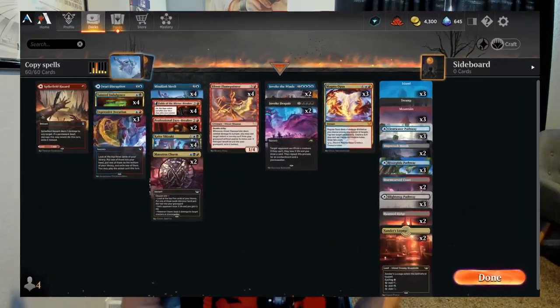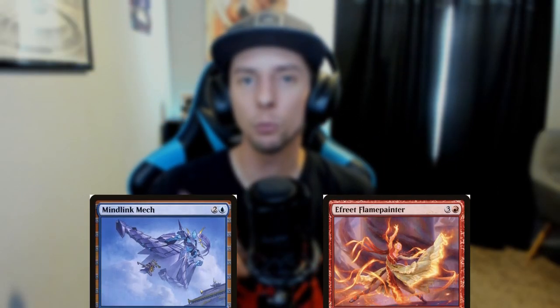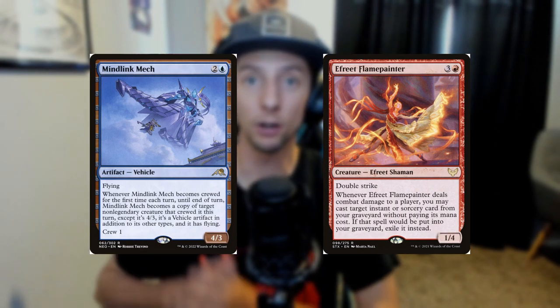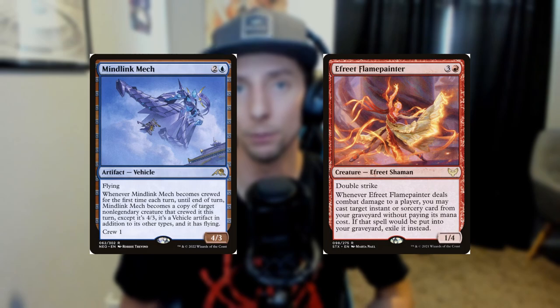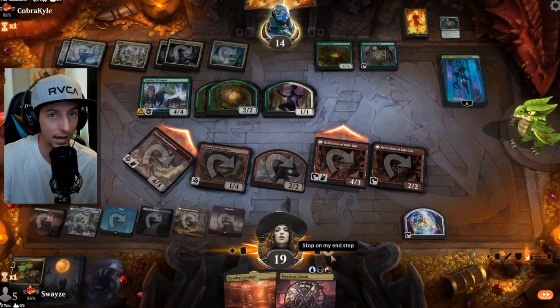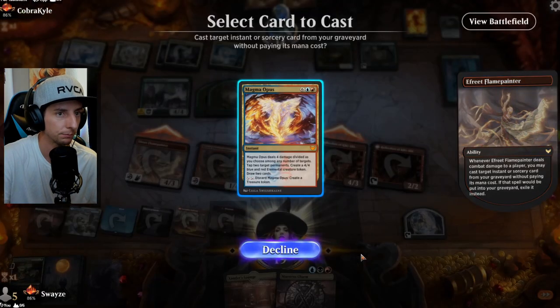Today we're running a very interesting Grixis build that's been on my to-do list for quite some time. We ran into a very creative player on the ladder who was running a Minelink Mech mixed with Efreet Flame Painter. The Flame Painter lets us cast spells from the graveyard for free every time it deals combat damage to our opponent's face. The Minelink Mech comes down a turn before and then crews itself with the Flame Painter, hitting for eight damage and letting us cast two spells from the graveyard for zero mana.